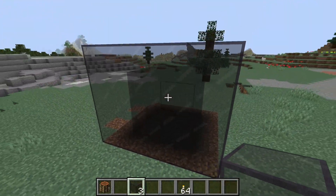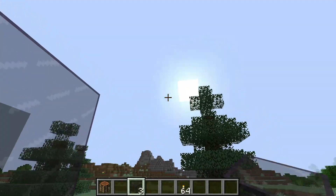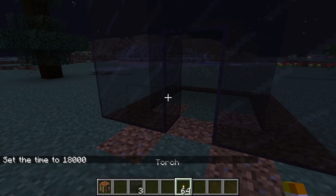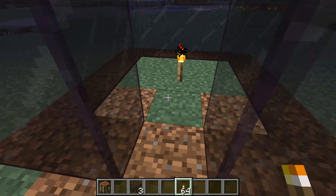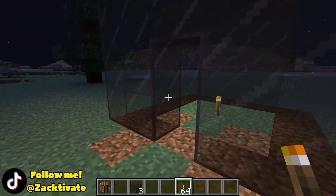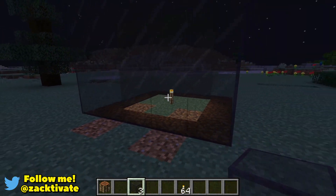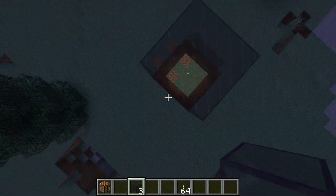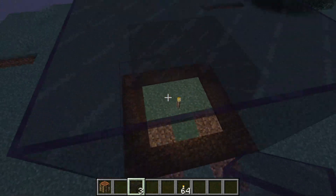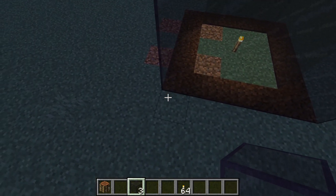Let's close this back up and make it nighttime so we can actually see the effects a lot better — it's kind of hard to see during the day. It is nighttime now and we have the tinted glass box set up again. We're going to place one torch inside this tinted glass box. As you can see the light is let out because we have an opening right here, but if we go ahead and close this, the light will not be let out of this box. The inside is actually lit up from that torch, but anything past these tinted glass blocks — there's no light being let out.